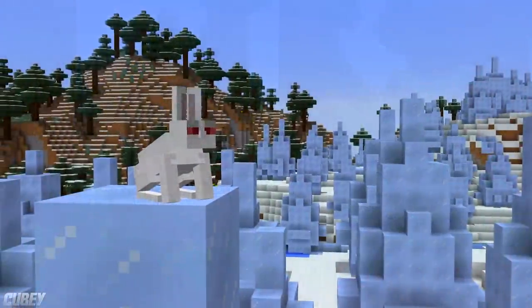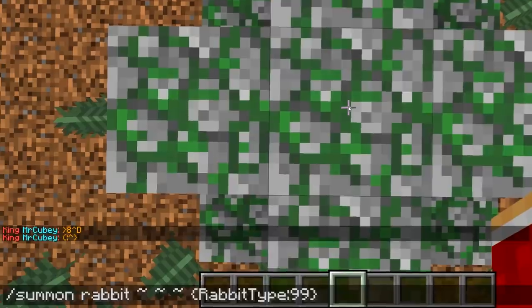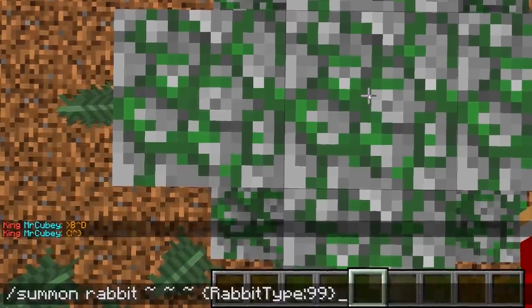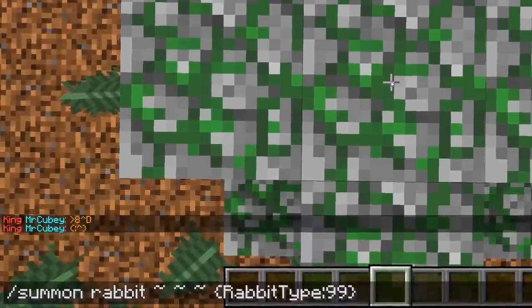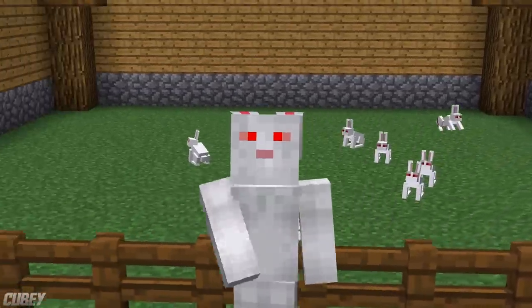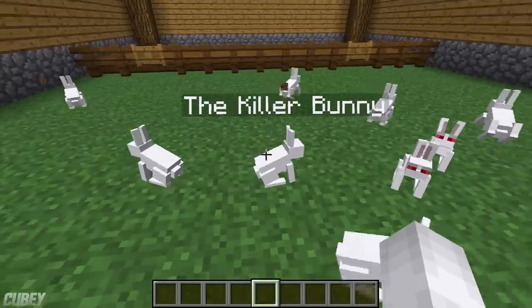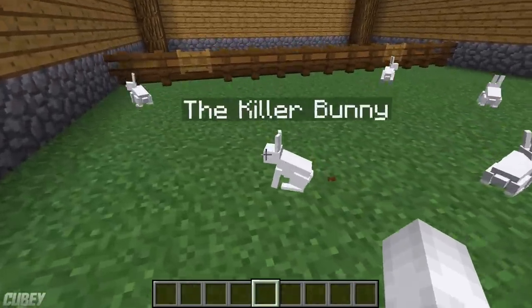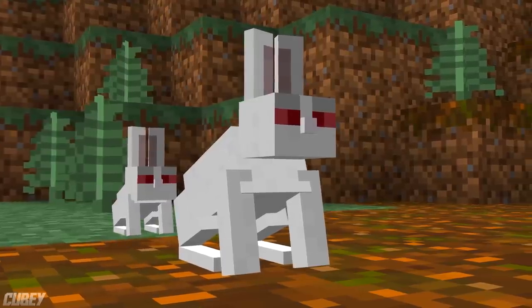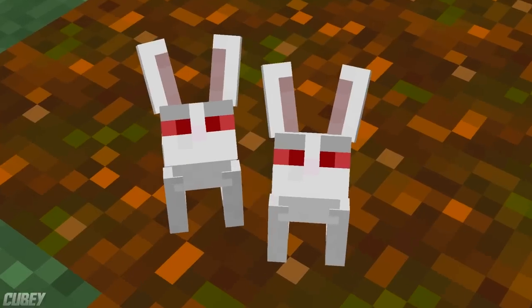It is unfortunately the case that a Killer Bunny cannot naturally spawn, and can only be summoned by using a command, and only on the Java edition of Minecraft. You are able to summon as many killer bunnies as you please, all of which spawn with their title above their head. Note that they can also actually be forcefully bred to make baby killer bunnies — somehow still adorable.